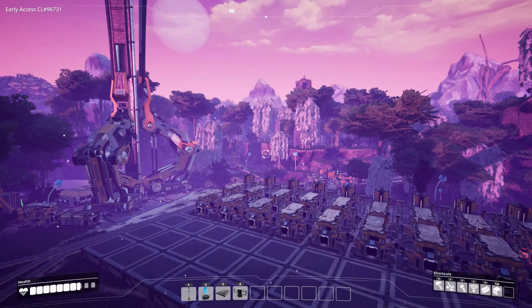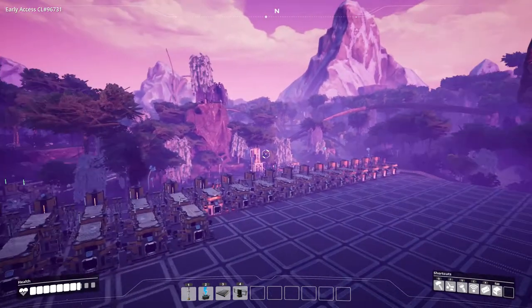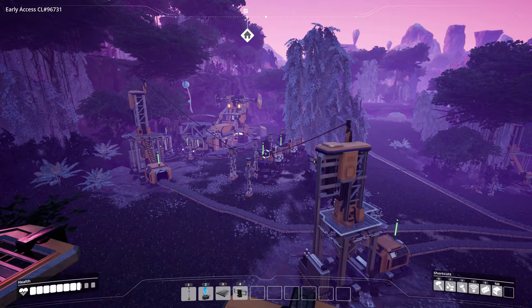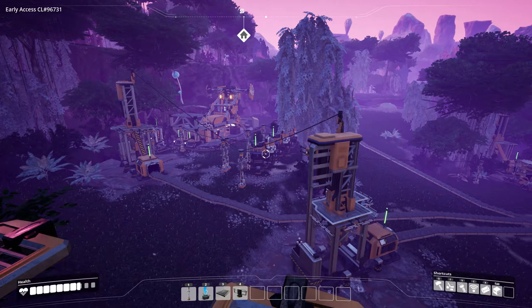Hello everybody and welcome back to episode four of Satisfactory. I'm your host as always Sam Ozzy, and in today's episode we're going to be tackling the power problems because I am sick and tired of filling these biomass burners with fuel. Tedious, not automatic whatsoever. Let's fix that shall we? Sounds like a plan.